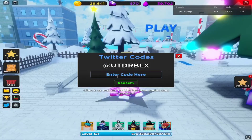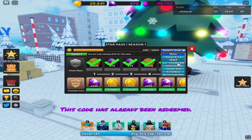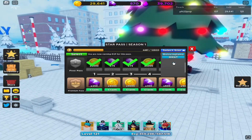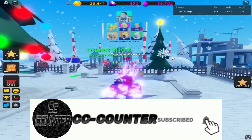New code and my own unit. The new code is Christmas 2023, and it gives 150 gems. For my own unit, go to Star Pass, click Select Star and CHA CC Counter, and you can see my unit there. If you enjoyed, don't forget to like and subscribe. See ya!